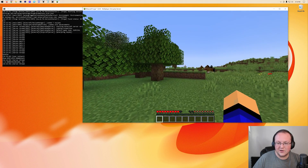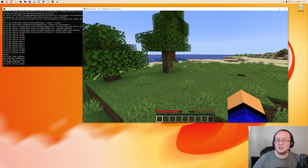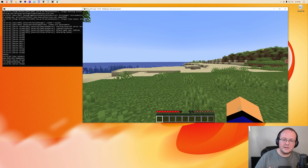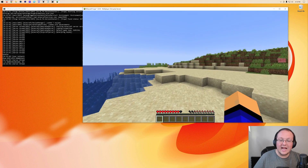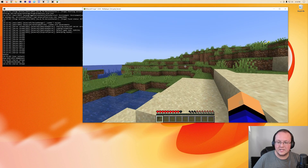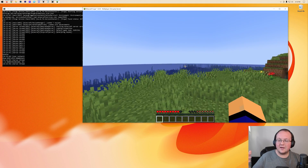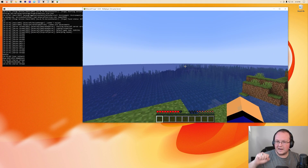At this point, your modded server is up and running. If you have any questions, let us know in the comments — we'll be happy to help. To add mods: add them to the mods folder on the server, add them to your local mods folder, have anyone joining do the same, then restart the server. Your mods will be active and you can join. Thanks for watching — like and subscribe if we helped!